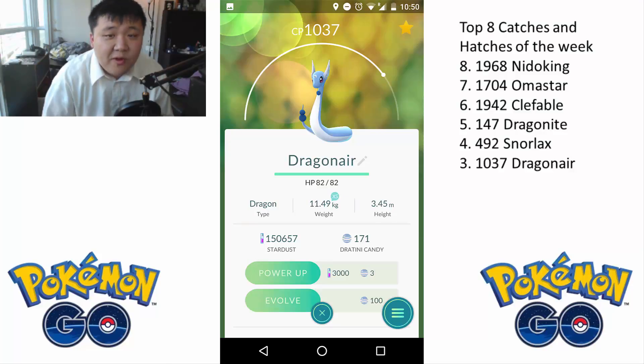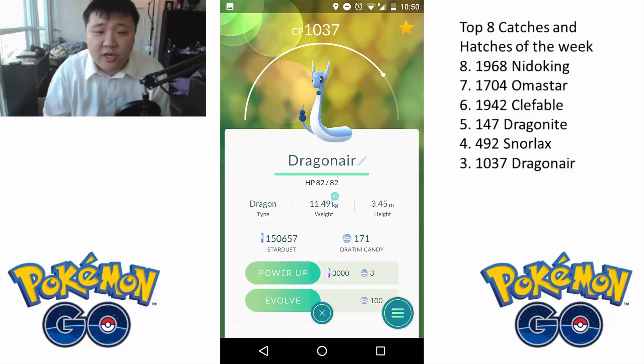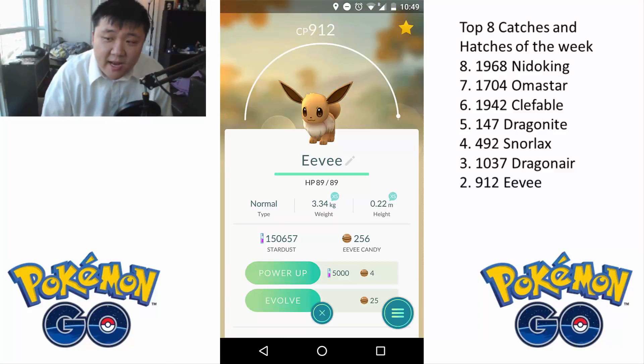At number 3, we have this 1037 CP Dragonair. I've definitely caught Dragonairs with higher CP, but this Dragonair is either 91% or 93% IVs. So if I don't catch a Dratini or Dragonair with higher IVs and a decent CP before the following Sunday, I'm going to take this one to Dragonite. Because I do need another really strong Dragonite so that I can put it in a gym and still have other strong Dragonites to use.